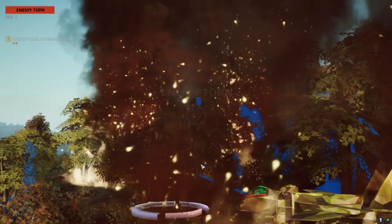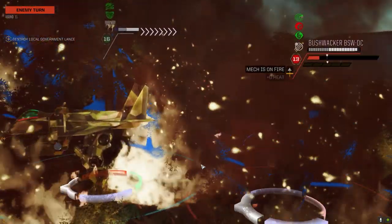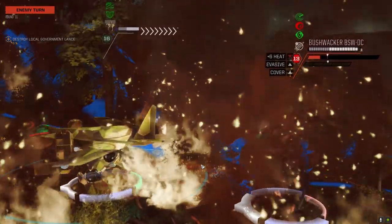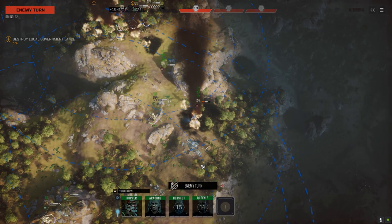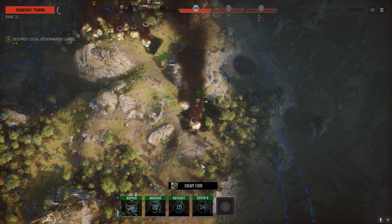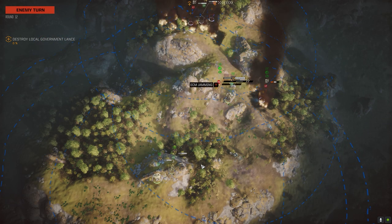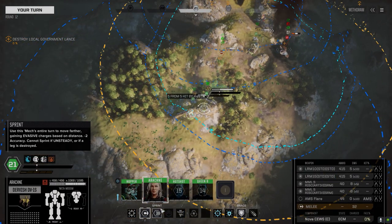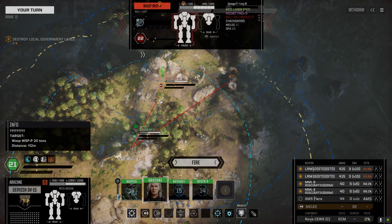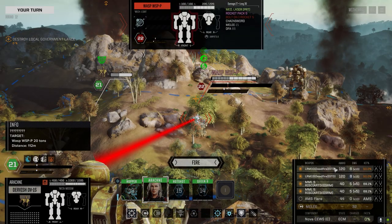I thought about taking the LRMs off and the AC off and adding an AC 20 — it's a possibility on the Mortis. But right now it's so inaccurate that I don't know if it's worth it. In this battle he wouldn't have been doing anything until he got here, and then at a 23% chance to hit it's like, what's the point? Alright buddy, you do you — and then we'll do you.